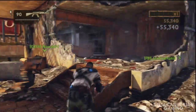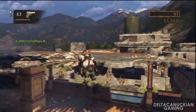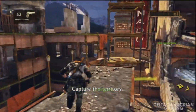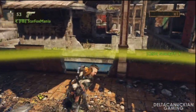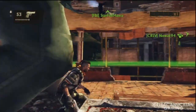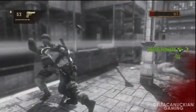Hey, Delta Canuckian here. We're playing the new co-op mode in Uncharted 2 Among Thieves Siege, and we're on one of the new maps as well, the Hi-Rise. We're joining in the seventh round of ten simply due to time constraints. We're on our last try. I could have shown you the two times we died on the seventh round before, but that's really just a waste of time.